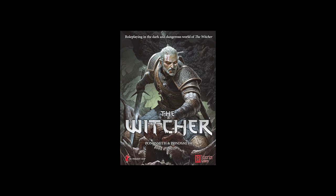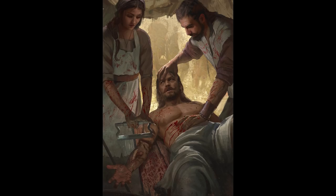Meet the Witcher tabletop role-playing game. This is Jane's copy — she picked it up after her group decided they wanted to run Witcher for their next campaign. To play, she'll need to make a character. While flipping through the book, Jane comes across a picture of a woman in the middle of sawing off a man's arm. It's a powerful image and one that fires up Jane's imagination. She wants to know more about this woman and decides the best way to find out more is to create her.